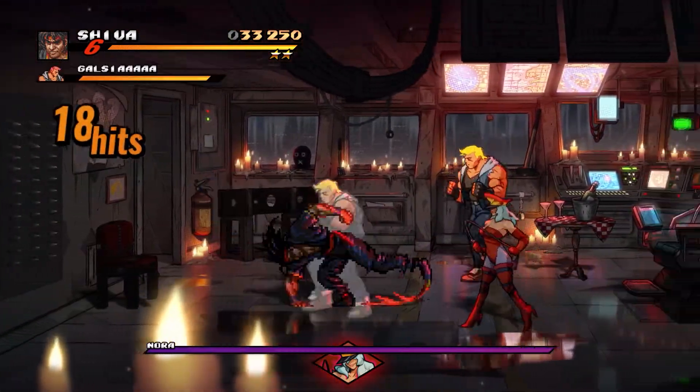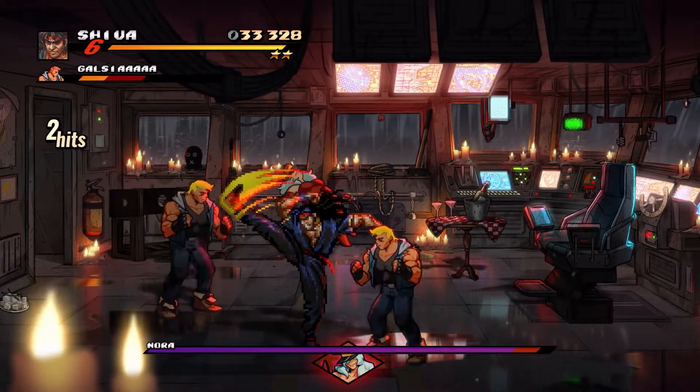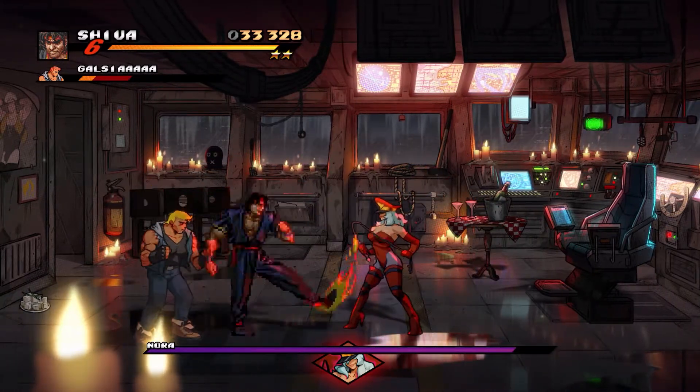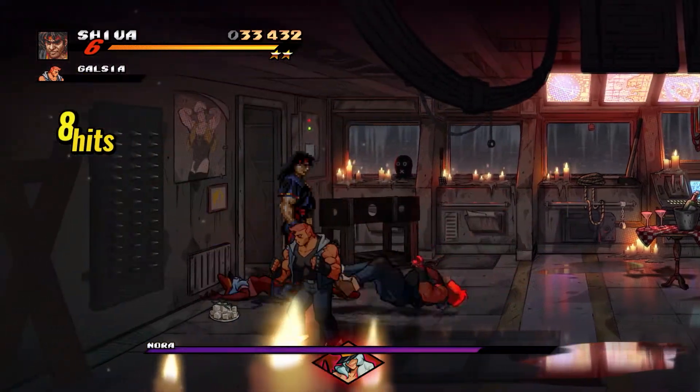Nora comes with two enemies to start off with — the Gal Sayas! The Gal Sayas have unlimited armor that cannot be broken unless they are dealt with, so they are a pain in the butt unless you take care of them.